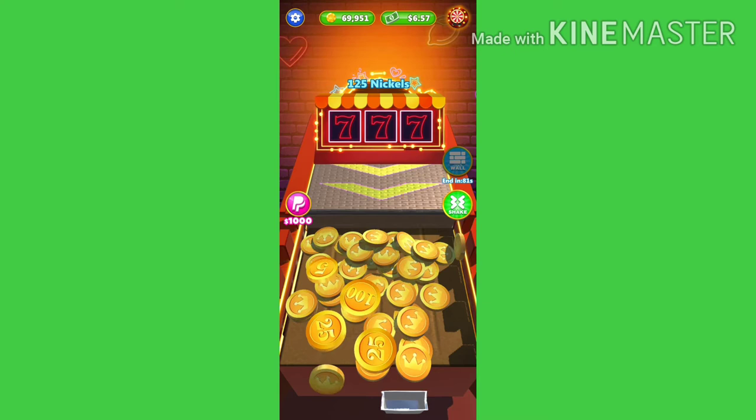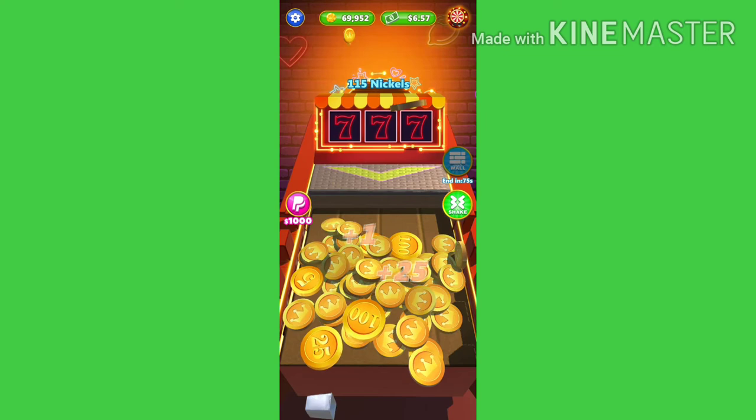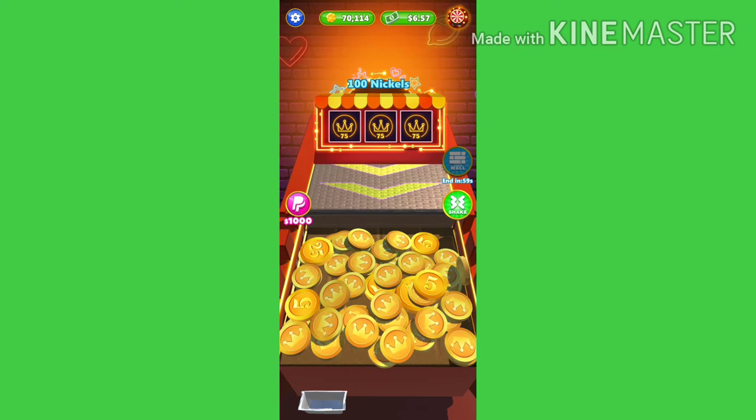Kapag okay na po yung wall na ilagay na po natin, pwede na po natin ilaglag lahat ng available nickels natin na nasa taas para po dahan-dahang malaglag yung mga nickels at saka coins na nasa table mismo. Hindi po malalaglag sa gilid yan kasi nga po mayroong wall, so lahat yung malalaglag madadagdag po sa ating pondo.